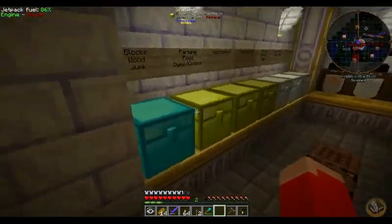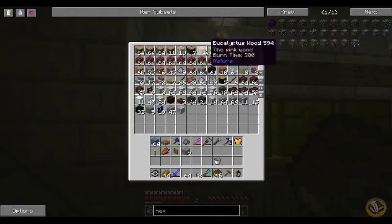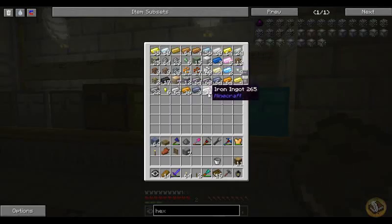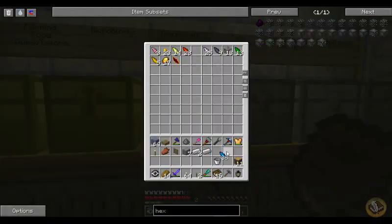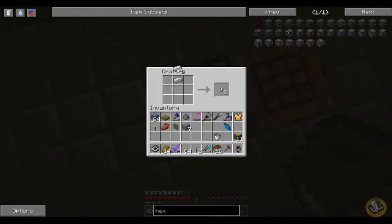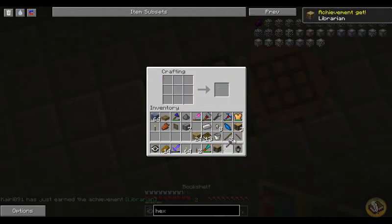Okay, forget that zombie. I'm gonna go do some barebones basic Thaumcraft stuff. I need some iron nuggets — let's take an iron ingot and turn that out. I need a shard of some kind, I'll use a Water Shard, doesn't really matter. Let's get ourselves iron nuggets — we're gonna need a couple sets of iron nuggets because this is how you do it, and I actually haven't done Thaumcraft in a while so I'm not a hundred percent sure if anything has changed. Anyway, there's my Iron Capped Wooden Wand — cool.